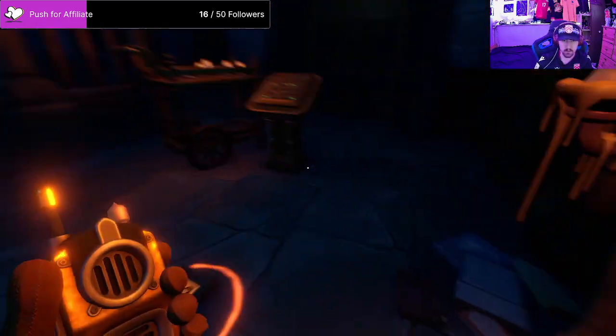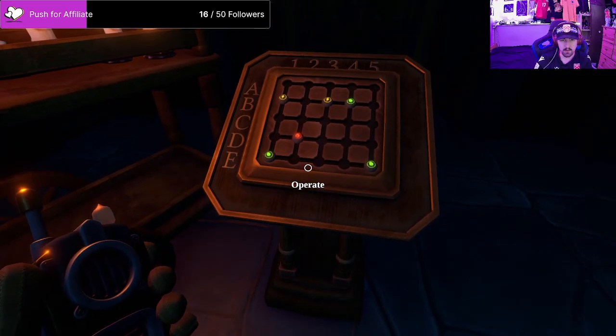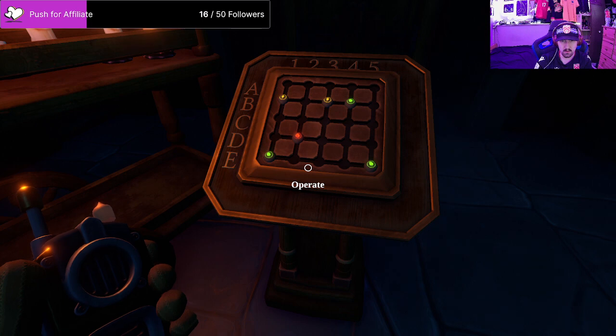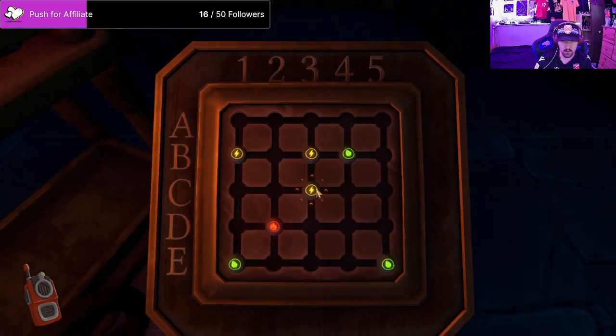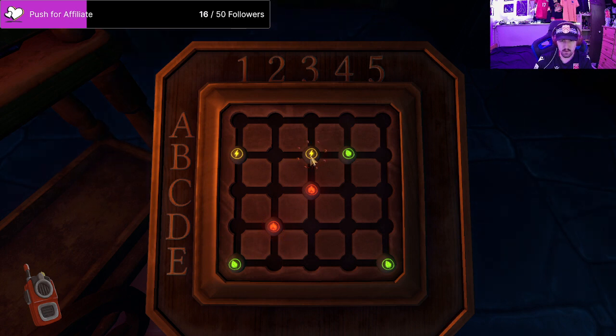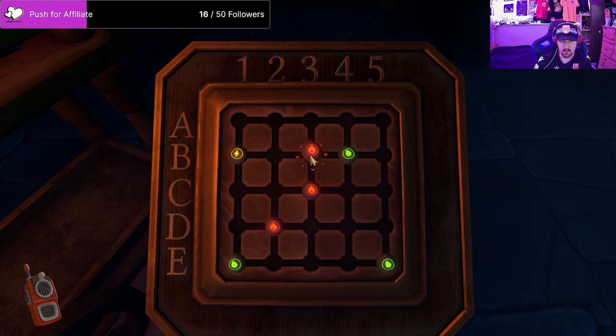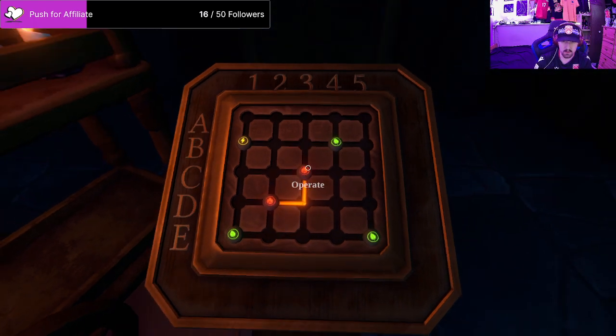So what is five? Okay, put a thing down at C3. Wait, you put down an extra thing somewhere. Yeah, take the one off - so D2, so C3 needs to be fire. Do you think you put one down at B3? Can you take it off? So those need to be connected.